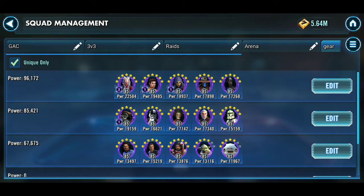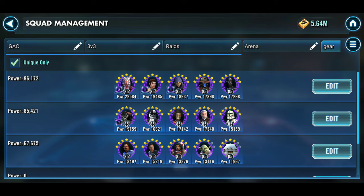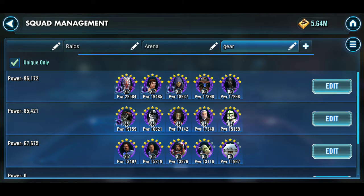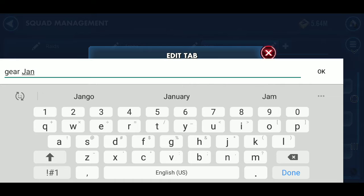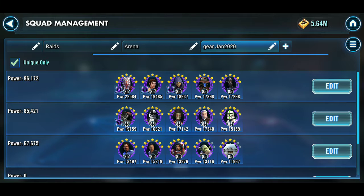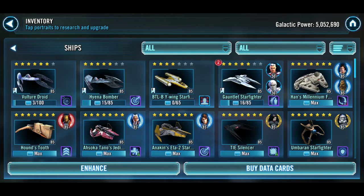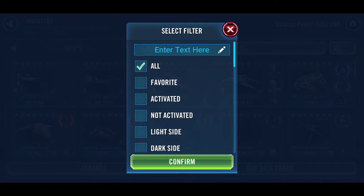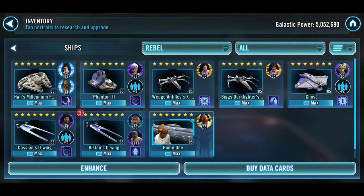Obviously some of these are more on the back burner than others. I do have aspirations for what I want to do, and we'll see how much of this list gets done. I'll rename this tab January 2020 and create a new tab afterwards. In three months we'll see how many of these characters I actually worked on. Now I wanted to talk a little bit about ships. We don't have ship loadouts, which is something I would actually like. My Rebel Fleet's done — I've had the Millennium Falcon meta for quite some time.